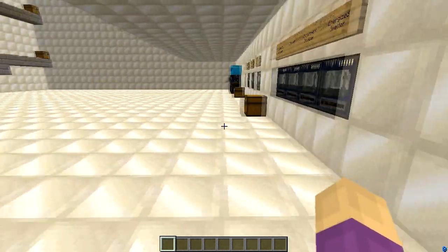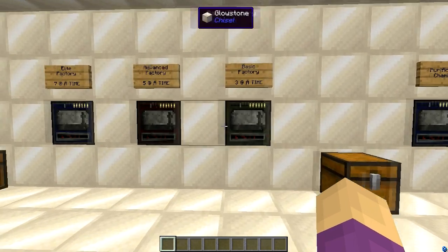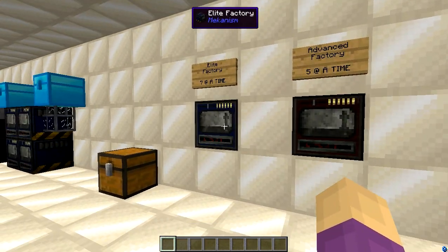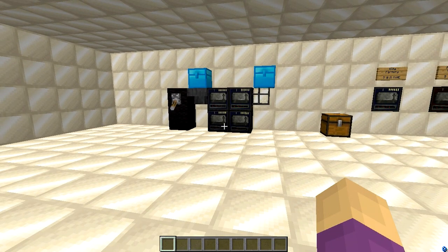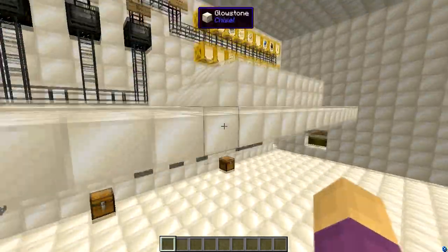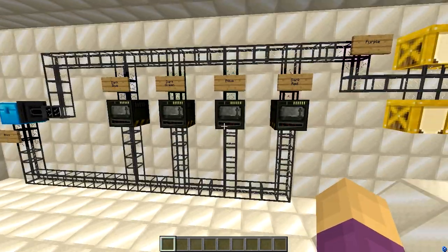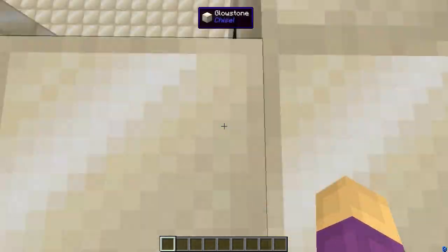Now let's step inside here real quick. We've gone through this simple process of how factories work — the different tiers of factories — the fact that base machines can process one at a time, while factories can process three, five, or seven things at a time. I've even shown you basic ore doubling or tripling. This was an efficiency exercise, a combination of the logistical sorter and the various machines used to triple your ore on a regular basis through Mekanism.